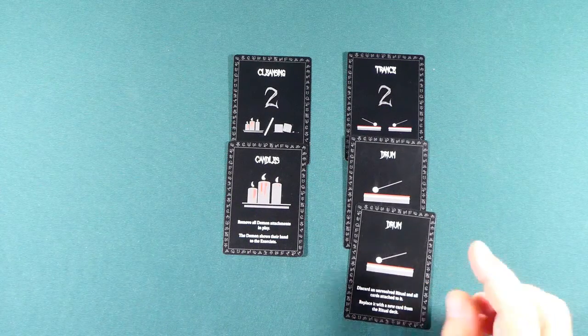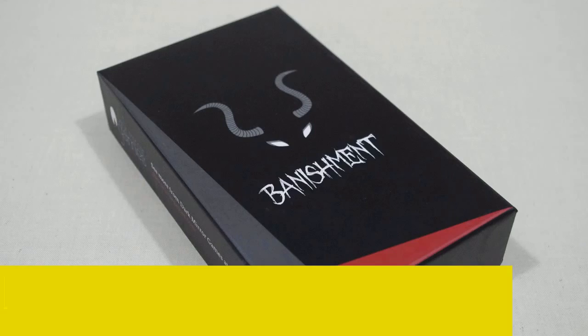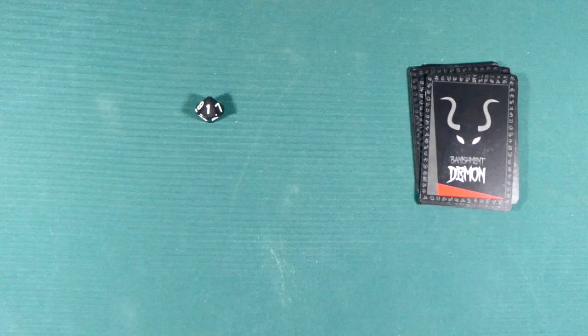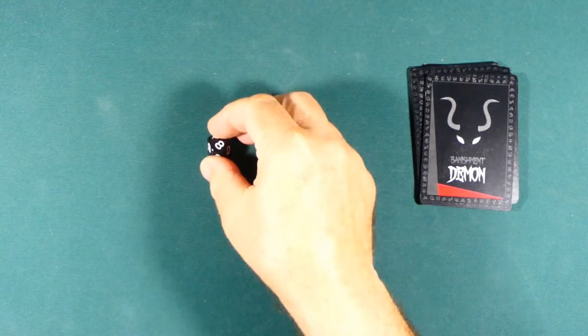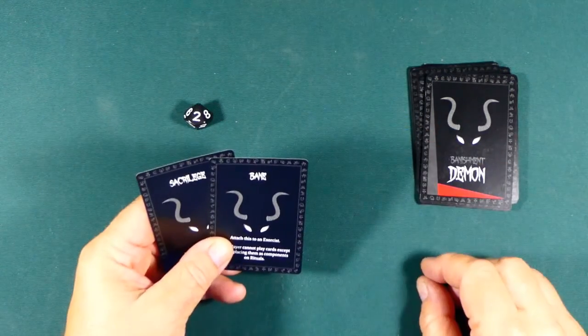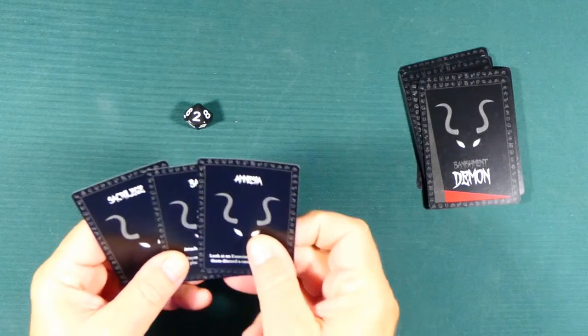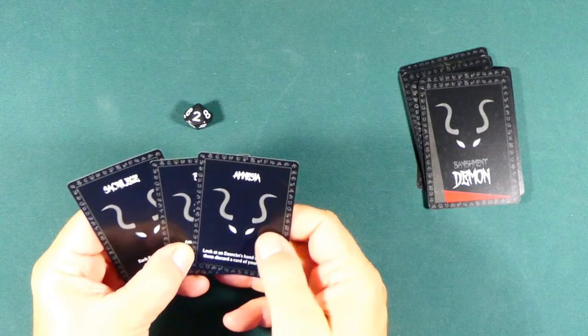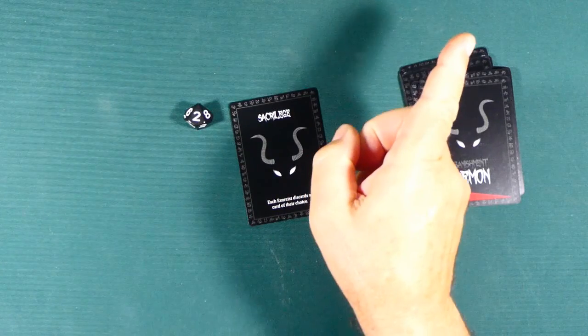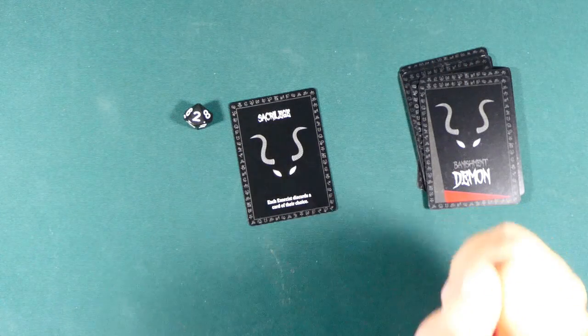When all the exorcists have had their turn, the demon plays. The demon starts its turn by drawing one card from the demon deck. The demon then gets two actions. These actions can simply be draw another card from the demon deck, or play a card and follow its instructions. If there are three or four exorcists, the demon gets one extra card at the beginning of its turn and may play one extra action.